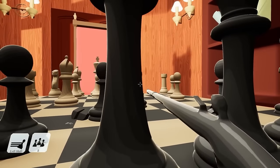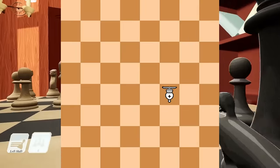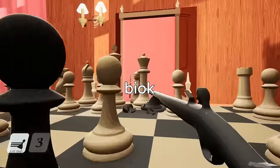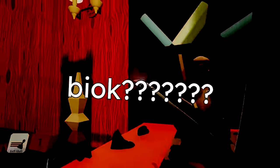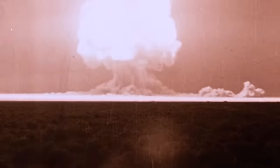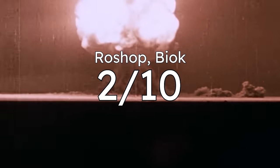There are two more disgusting combination pieces to cover. The roshup moves like a rook and captures like a bishop, and the biok — whatever you call it — just does the opposite. These things are an affront to nature and they make me sick looking at them, so that's a 2 out of 10.